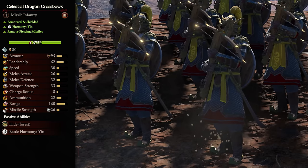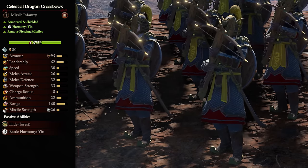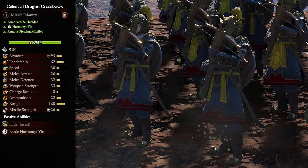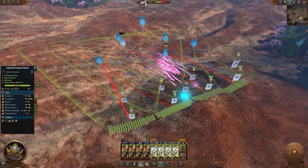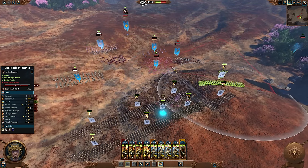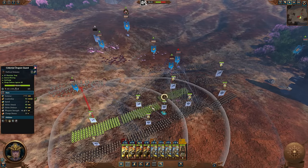Next up, we have the Celestial Dragon Crossbows. Going over to Cathay, we have a classic of the strong ranged units. On the missile side of things, we have pretty top-notch range, plenty of ammo and armor-piercing damage, all with a curved firing arc, meaning firing from the safety of the back lines is totally viable. And aside from all this, you also have a unit that's pretty damn tough with higher armor than some endgame front line units, shields, and halfway decent melee stats.